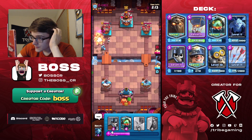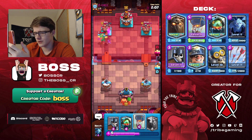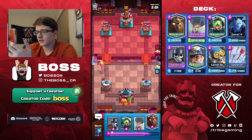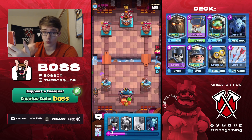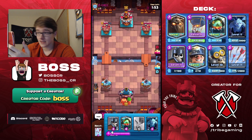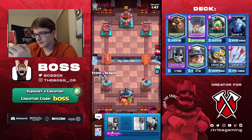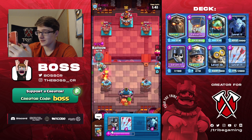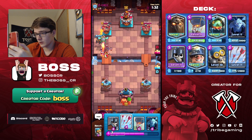Let's go — that bomber cleans it up. Good start. There's a baby dragon — I'm going to ignore it. I was thinking about playing a balloon at the bridge, but he could cycle back to bats pretty quickly, so that would be a dumb play. He plays valk in the wrong lane — he should have played that in the opposite lane. That just gives me a free card to support my lava hound. I'll arrow if he plays bats.